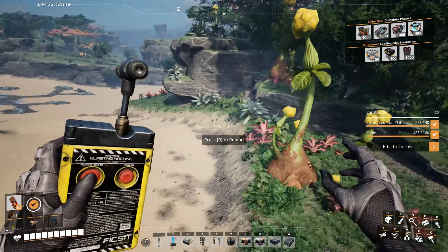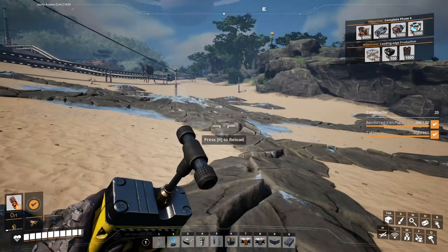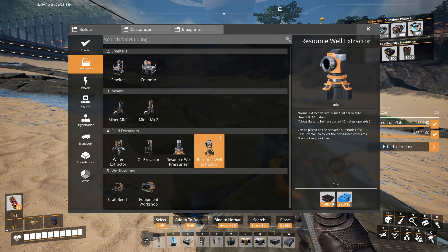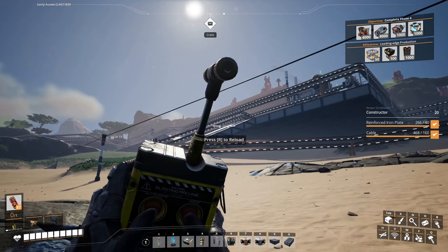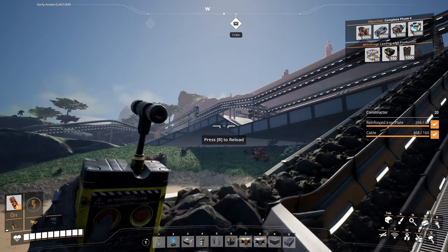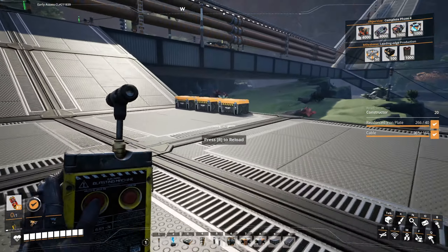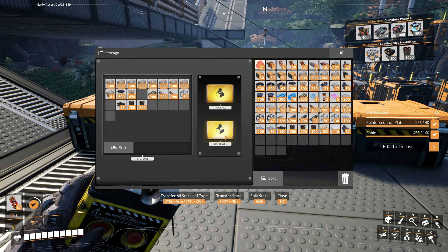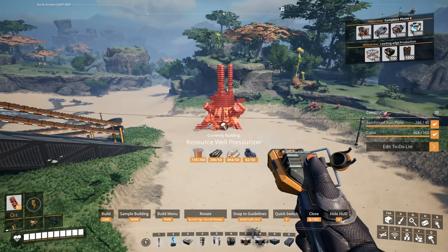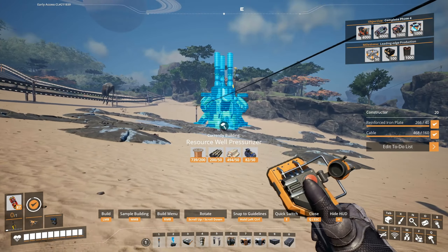Go ahead and secure this hydrogen. Or... what is it again? It's like one of the elements. Nitrogen. I keep forgetting what these things are. What I want to do is get one of these, except we don't have enough motors. So I'm going to check this inventory here. There might be some motors that I can use here. Oh, here we go! So I can build the resource well pressurizer, and that's what we need to use to get stuff out of here.